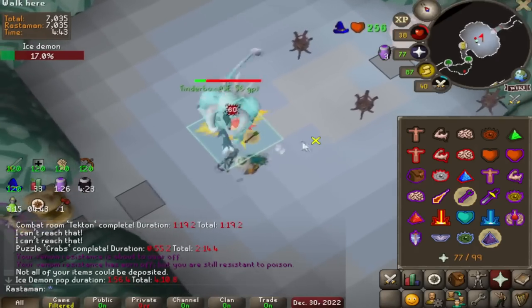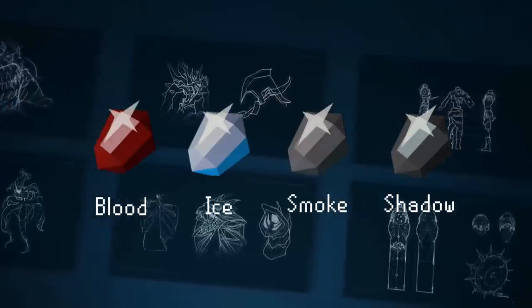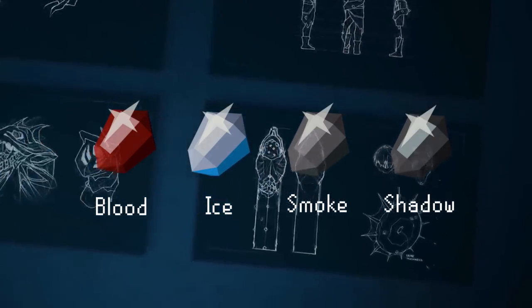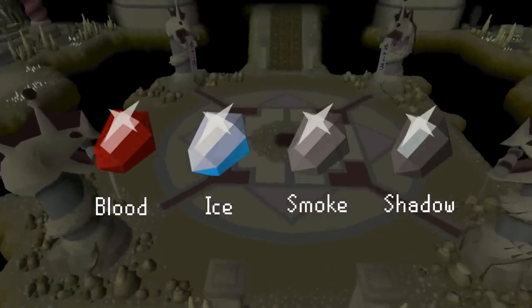How does this all relate to preparing for Desert Treasure 2? Well, in the original Desert Treasure quest, you fight 4 bosses that are aligned to the 4 ancient magic elements. And Desert Treasure 2 bosses are confirmed to have direct ties to those same 4 elements. Perhaps the Ice boss might have a fire weakness.